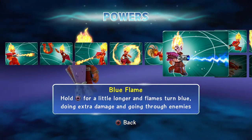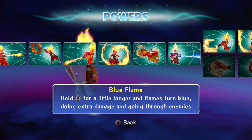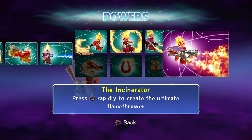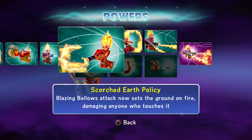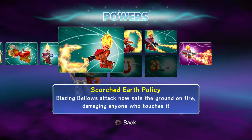Pyro Pendant — enemies with a flaming horseshoe stuck to them take extra damage from fire. Blue Flame — hold square a little longer and the flames turn blue, doing extra damage and going through enemies. With Torch, best path all the way — no questions asked, it's gotta be the top hat.